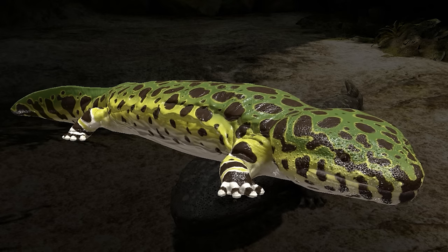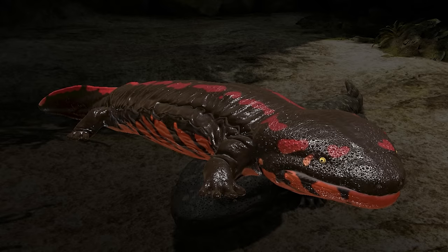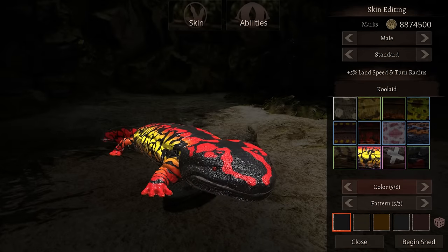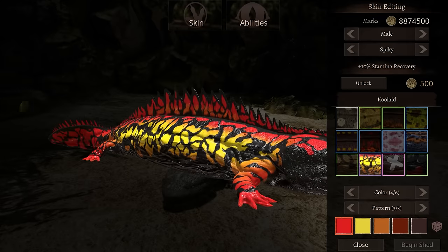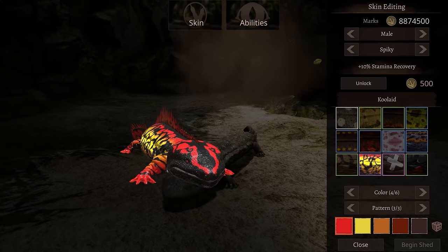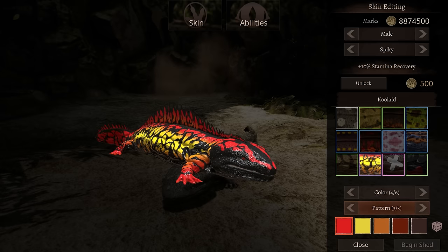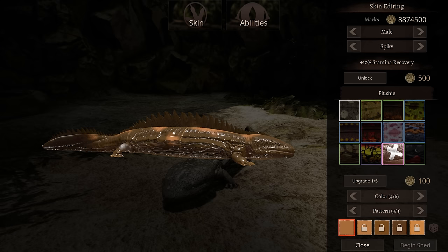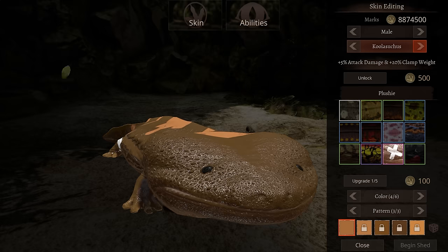A variety of skins have been created by Excited himself and some others by the Divine Beasts team. I'm not going to showcase all the skins now because we've got to leave something for you to discover. Do you recognize this one? It's freaking Kool-Aid from Jurassic World: The Game — a little easter egg. There are some patterns you can change and you can almost fade it as well.